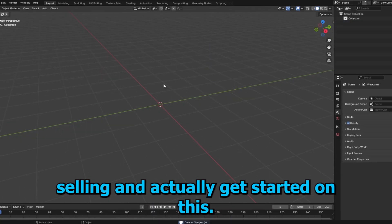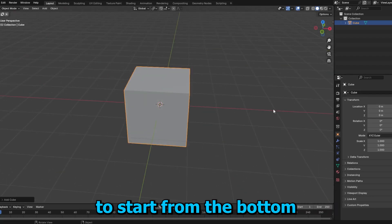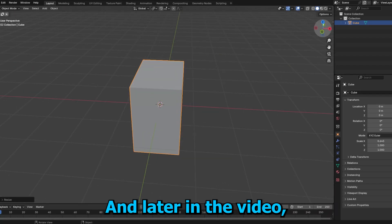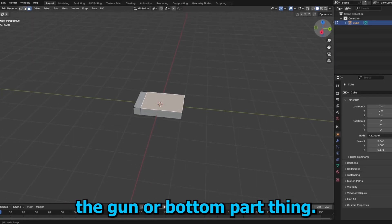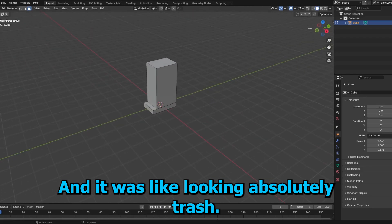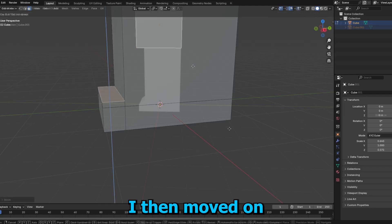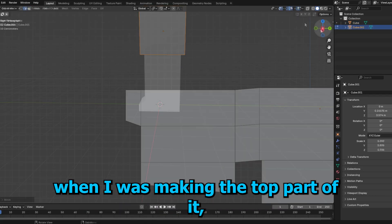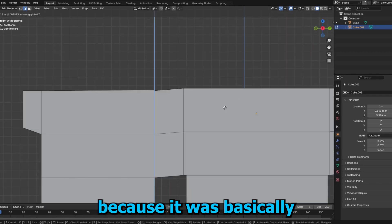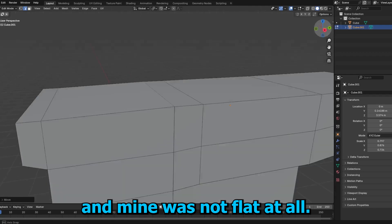Let's stop stalling and actually get started on this. When I was making this, I thought it was the best idea ever to start from the bottom of the gun and build up — and later in the video, I kind of regretted this. The first thing I started to make was the handle of the gun, and it was looking absolutely trash. After I suffered from looking at it, I then moved on to making the top part. When I was making the top part, I kind of messed up and had to fix it because it was basically supposed to be flat, and mine was not flat at all.